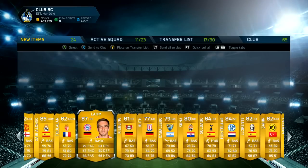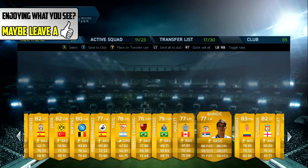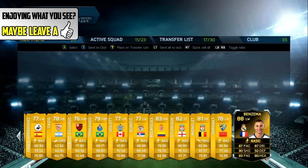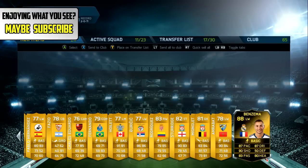Alonso as well. Lahm. Got Soldado just there. Anyone else in the pack? No, but Ben Zemmer — that's a great start to this pack opening. Absolutely insane pull. Man, for his stats as well, they are just insane.